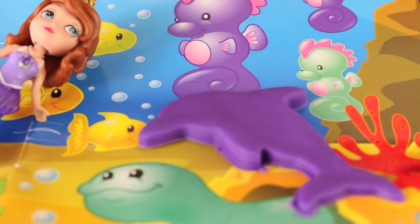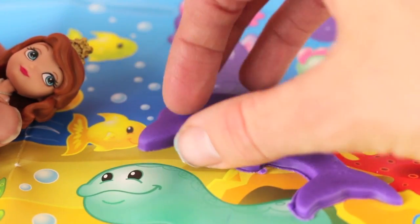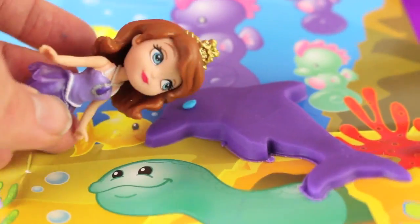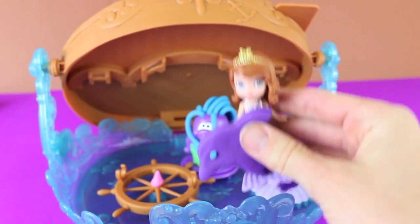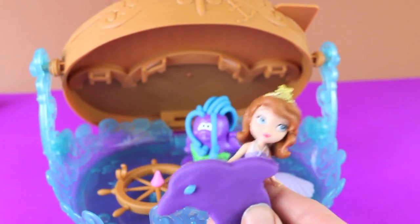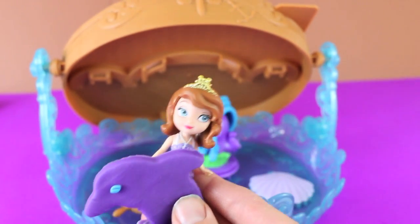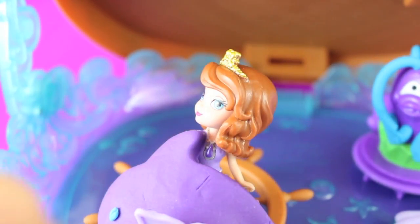Oh, that turned out swimmingly. All I need to do is add the dolphin's eye and we can take him back to Mermaid Cove. Hey Miss Dolphin, can you give me a ride to Mermaid Cove? Why thank you, that was quick. Wow, now this Mermaid Cove is just perfect. Okay Dolphin, now it's your turn to try out this new spinning wheel toy.